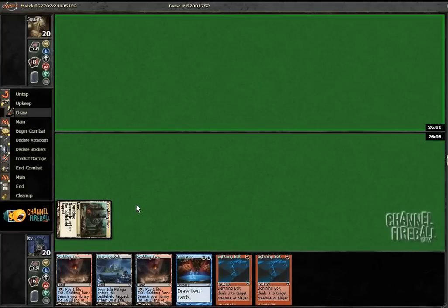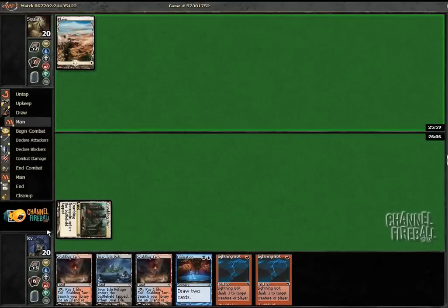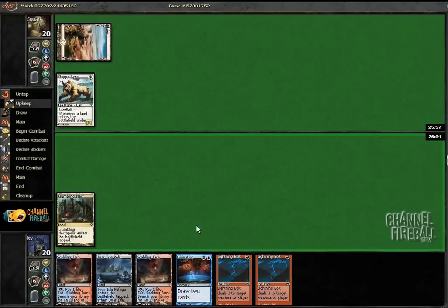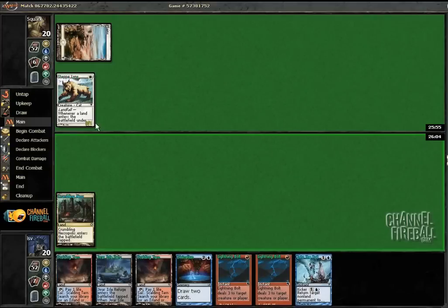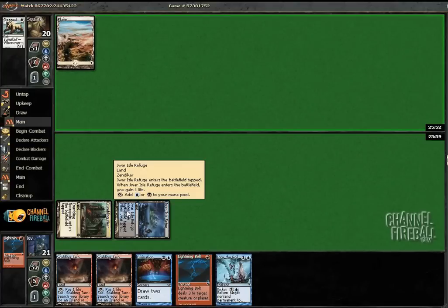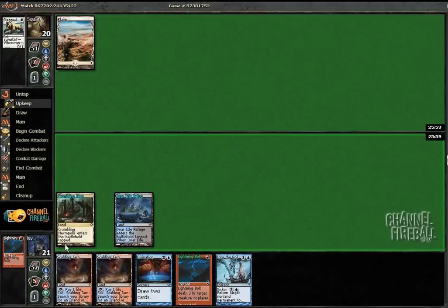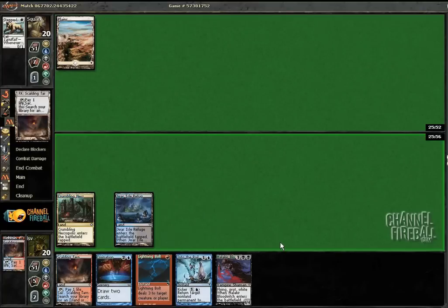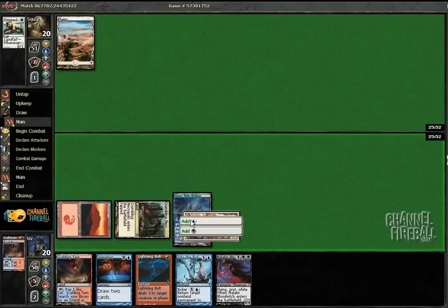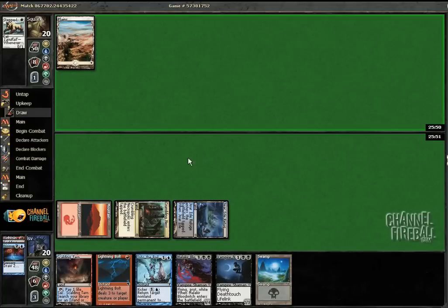Necropolis is always the land you want to lead with. We're just bolting right away. Play my other tapped land. Either he kept a one-lander or our F6 thing confused him and he F6'd too much. Either way, this hand is pretty awesome. Or he wanted to ignite the white orchid. It looks like he just kept a one-lander.